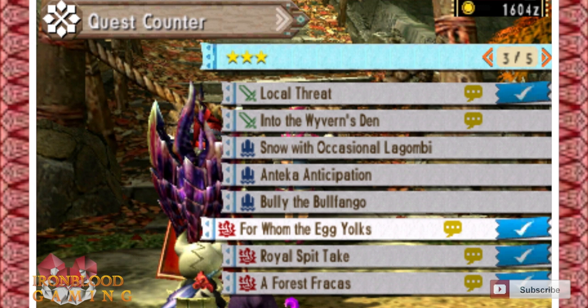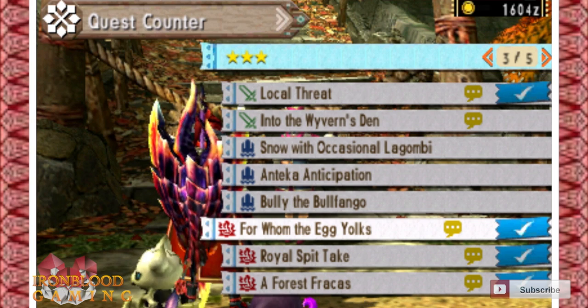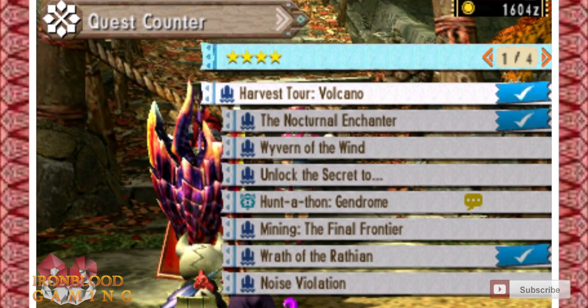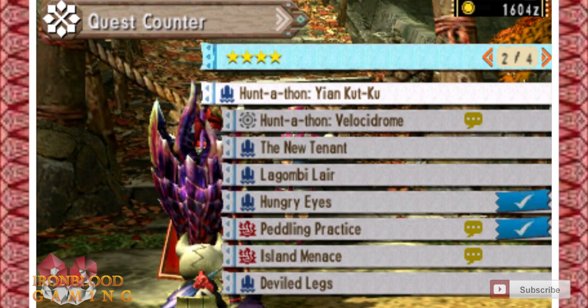Make sure that after each quest you speak to somebody in Yukimo village with the yellow speech bubble. Remember, this is a Yukimo chain so you're going to have to keep coming back here and talking to these people. Do not forget that — it is super important.